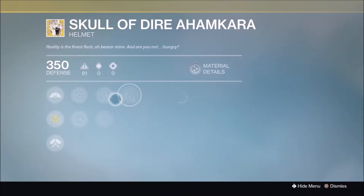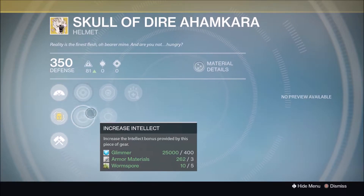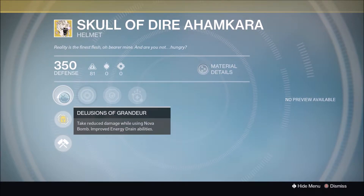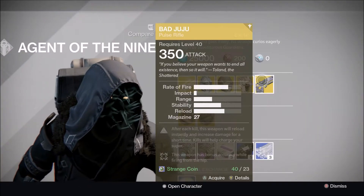For the Warlock, he's selling the Skull of Dire Ahamkara with increased Strength and Intellect, Hands-On, Heavy Lifting, Invigoration. The exotic perk is Delusions of Grandeur — take reduced damage while using Nova Bomb, and improved Energy Drain abilities.